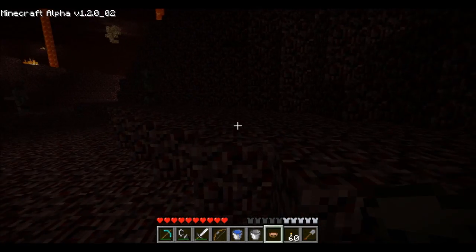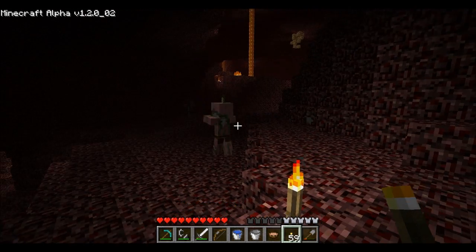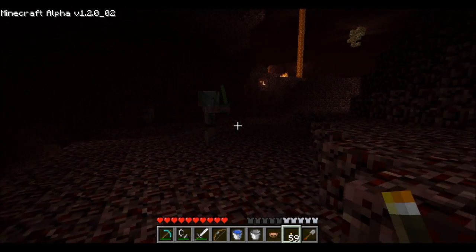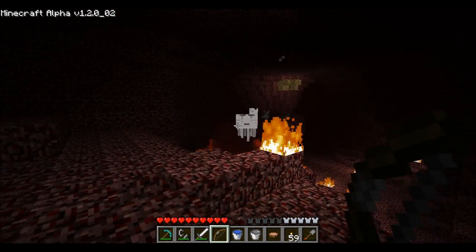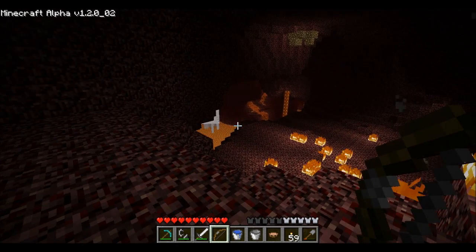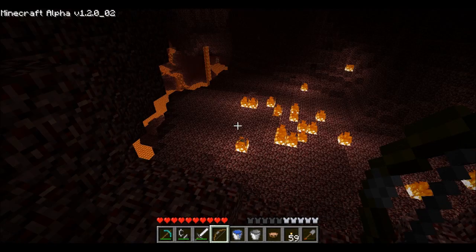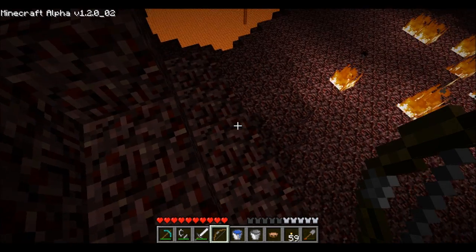It looks like we found some piggies — oh man, there's a torch. Zombie piggy! They've got golden swords. Zombie pigmen. These are ghasts — you can't tell, they are very large. They shoot bombs at you and they make very scary noises. Let's see if we can take them down. I don't know how tough these things are, let's find out.